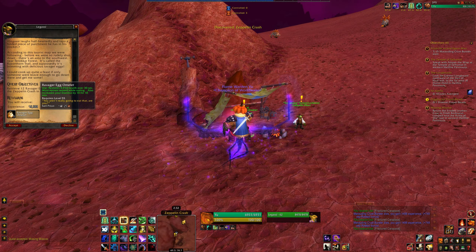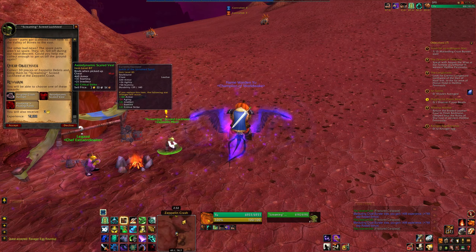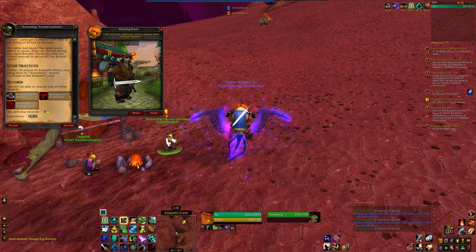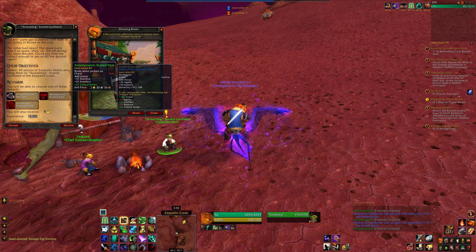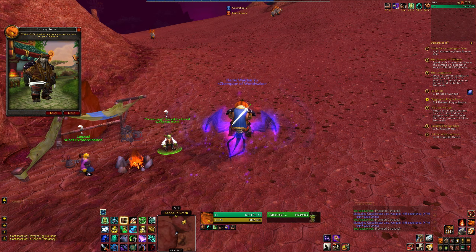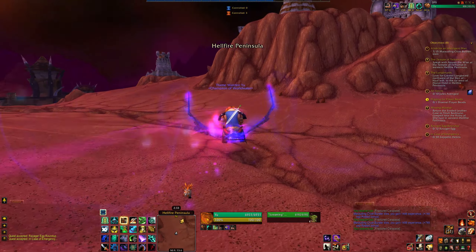Alright, there are quests here. Twelve Ravager eggs, and thirty pieces of zeppelin debris. That's not even that cool of a hat — it's an okay hat, but not an amazing hat. I guess we'll go work on thirty pieces of debris. It could be worse — could be a lot worse.